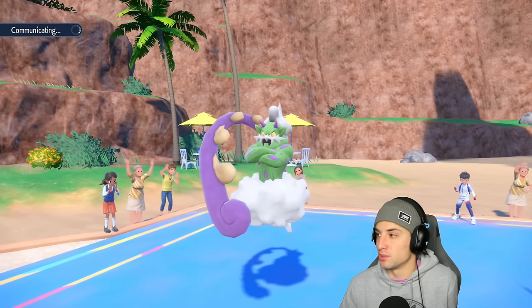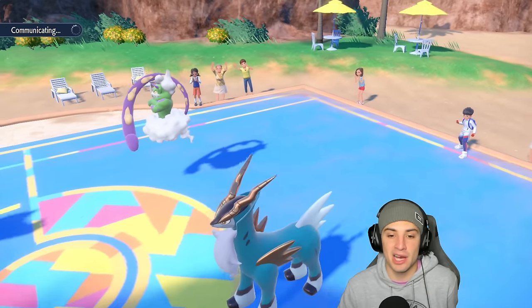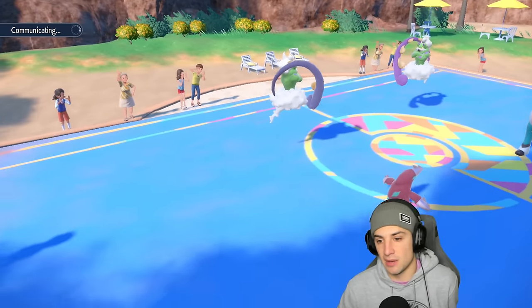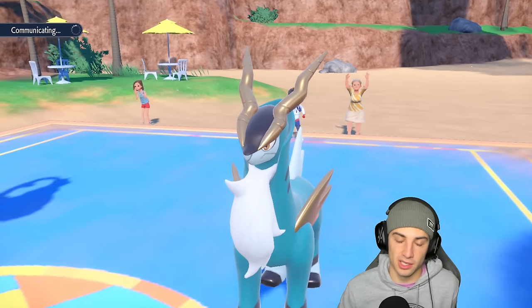Tailwind and High Horsepower going out — Excadrill getting right after it. Last matchup we set up Swords Dance first, but this matchup we're dropping High Horsepowers immediately for big time damage.